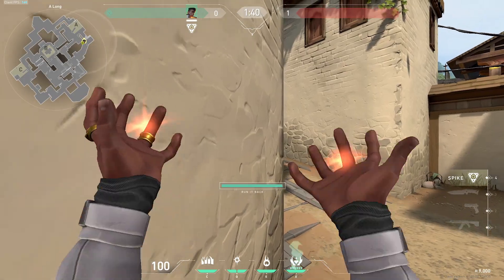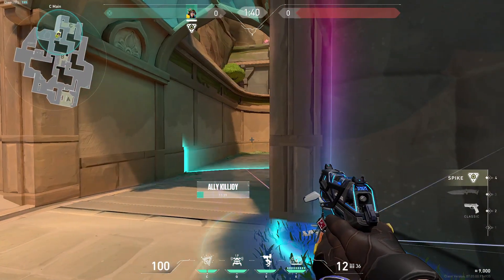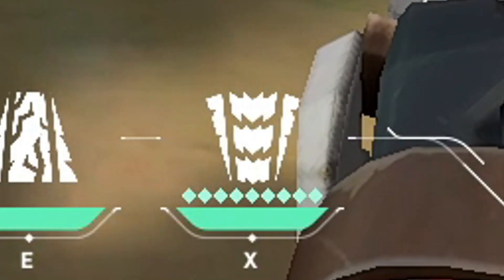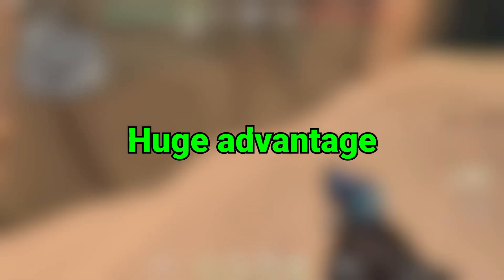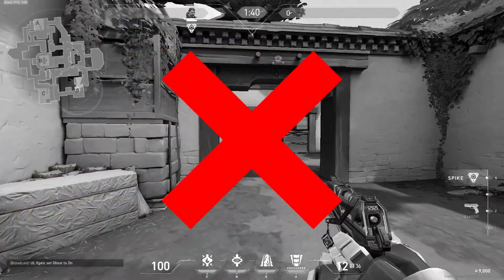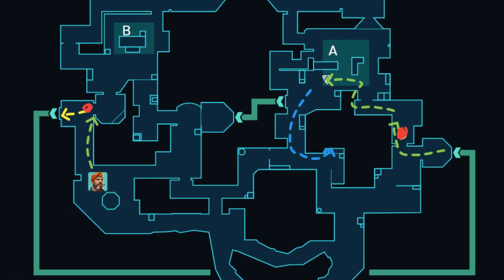Some ultimates are really strong on certain maps, like the Killjoy ultimate on Lotus Seaside, or the Breach ultimate when you are trying to take Heaven Seaside. Since these abilities now cost more, focusing on orbs can give you a huge advantage over the enemy. But taking orbs won't be a complete solution — you need to have a plan on how to take these orbs and how to make the best out of them.